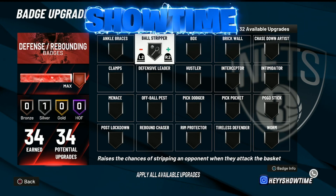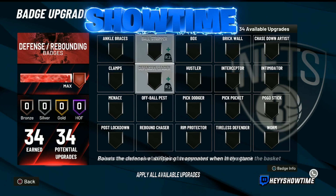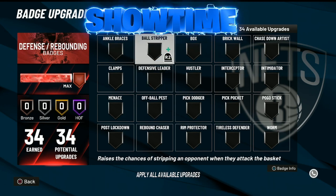Ball Stripper is a really nice badge — you just have to know how to use it. I don't have it equipped right now because I still get strips without it, which I think is from Pickpocket. But Ball Stripper is still a really good badge you can definitely get away with using on silver.